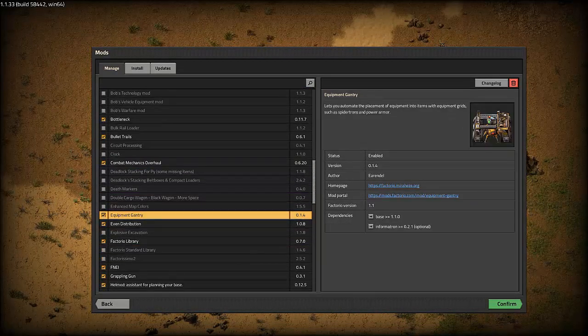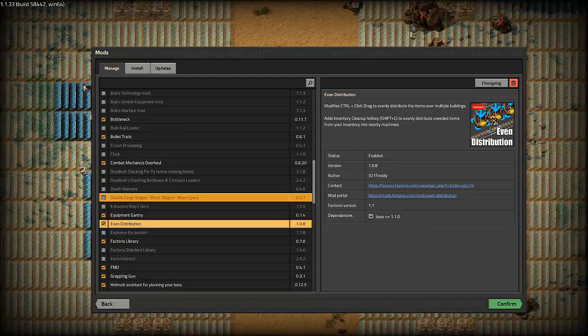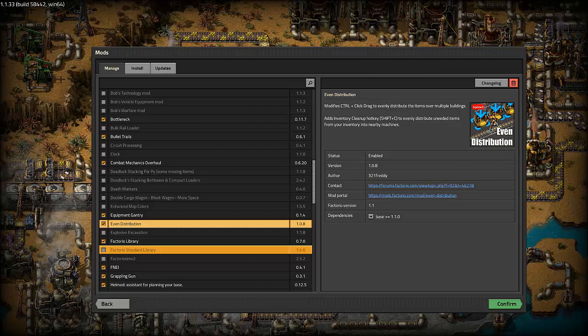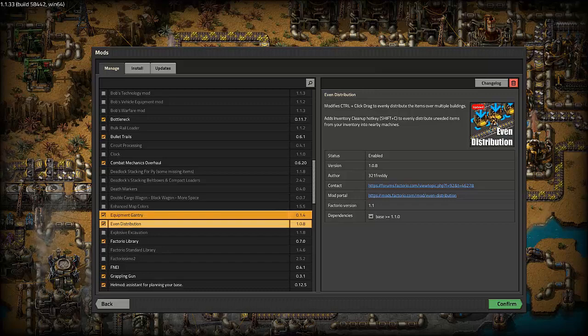Next we have the equipment gantry. This is another optional mod that allows you to stick equipment into certain vehicles ahead of time before they go out, so that you don't have to do that manually. Even distribution is one I've added just because I like to be able to hold control and drag across my early resources in order to drop off coal, copper, iron, and things like that.